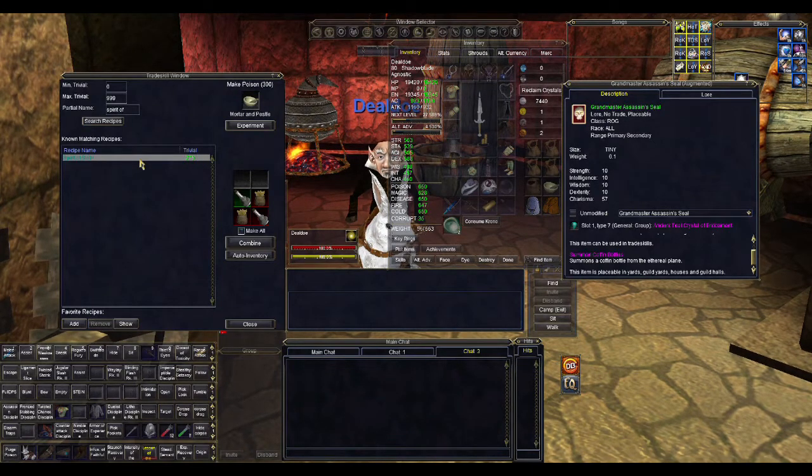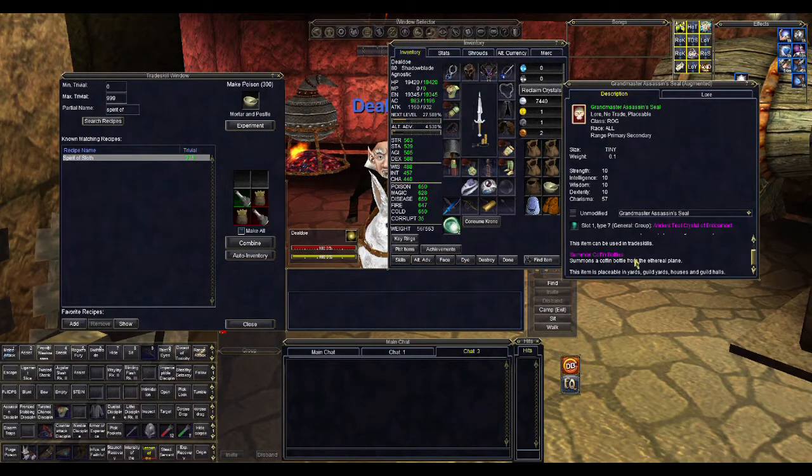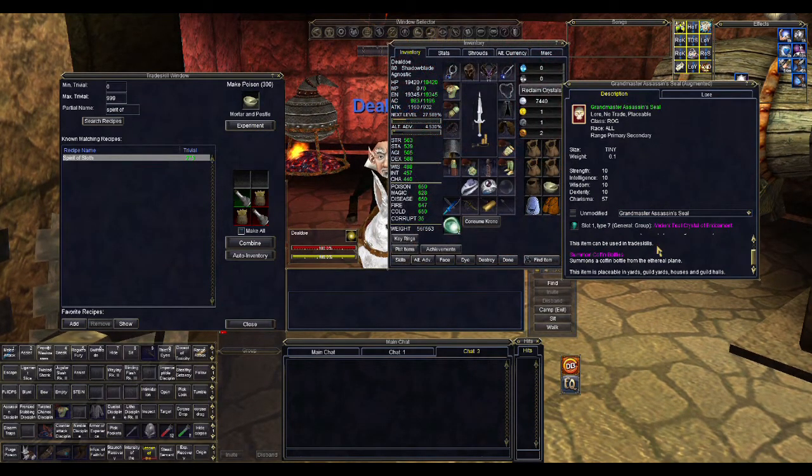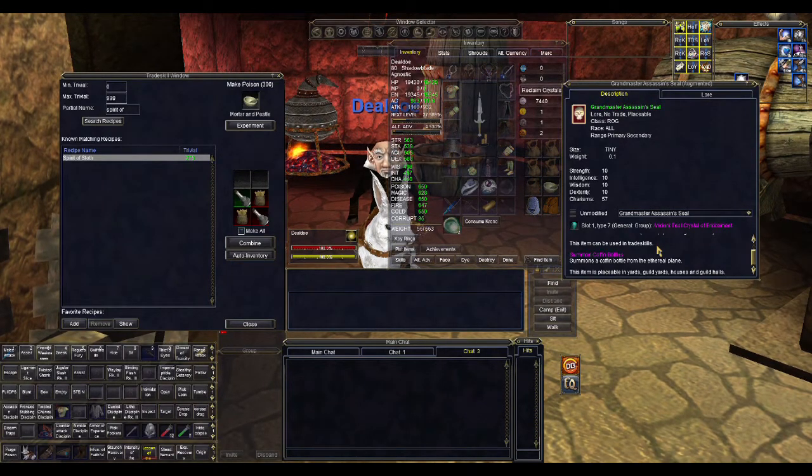I get to 275 and then make a strategic decision: I stop doing combines from 275 to 300 once Spirit of Sloth has trivialed out and greens. The reason is I want to be able to summon coffin vials and reuse advanced poison vials to get from 275 to 300, because that stretch requires a lot more combines. I want to do that with recipes that use advanced poison vials without having them consumed — I want to recycle them.